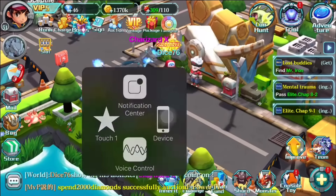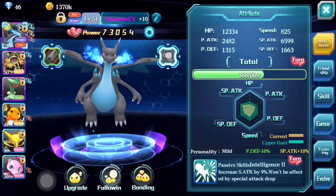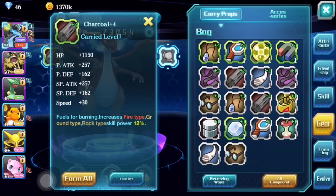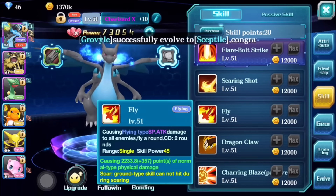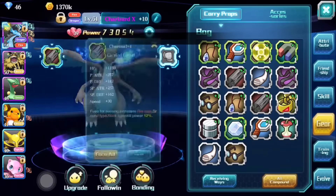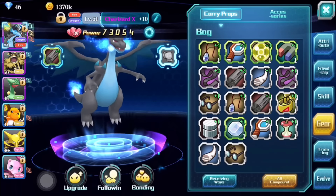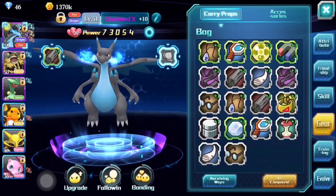Moving on to gear — gear is very important on your monsters, especially when leveling them up. You can see stats like 'Fuels for Burning increases fire type, ground type, and rock type skill power by 12 percent.' For this monster I have a lot of fire type attacks, so I chose that gear. Later I'll change to something with dragon attacks. Right now this is one of my higher level skill gears, sitting at plus four.